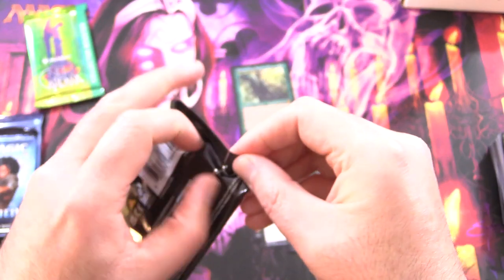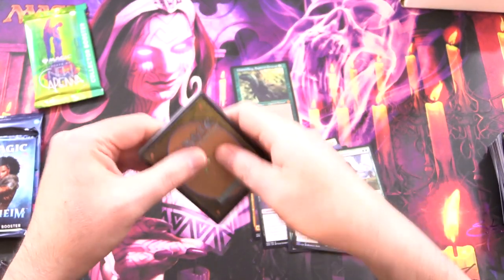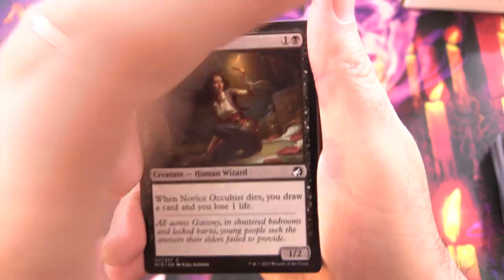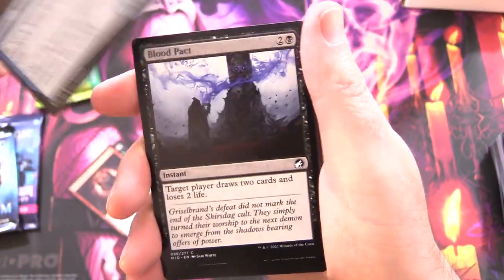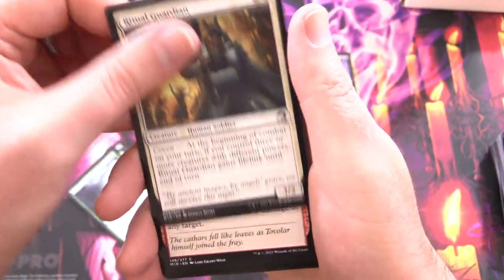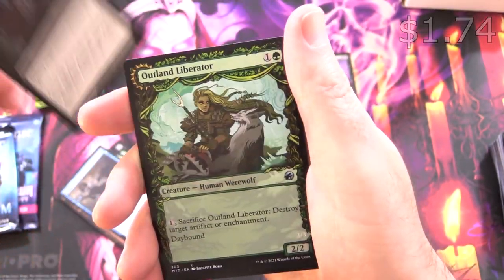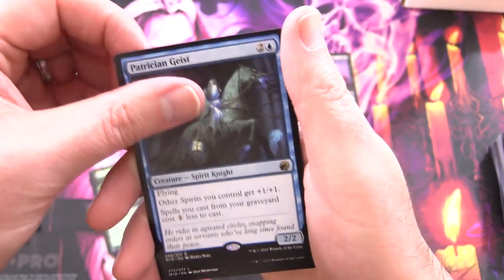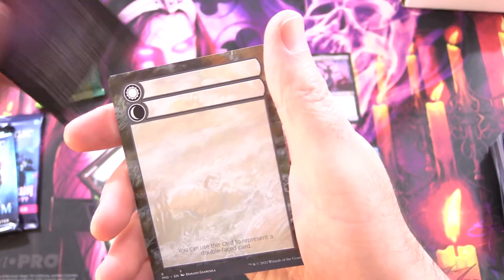On to some Midnight Hunt. Hoping for more Mythic action — two Mythics so far. We've got Novice Occultist, Harvest Tide Sentry, Neonate's Rush, Unblinking Observer, Blood Pact, Bounding Wolf, Eccentric Farmer, Ritual Guardian, Moonrager's Slash, Tavern Ruffian, Scavenging Ooze, Infernal Grasp, Outland Liberator, and Patrician Geist as the rare. Along with a Mountain, Day/Night Token, and a blank card.